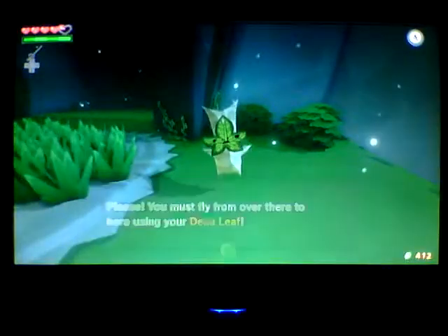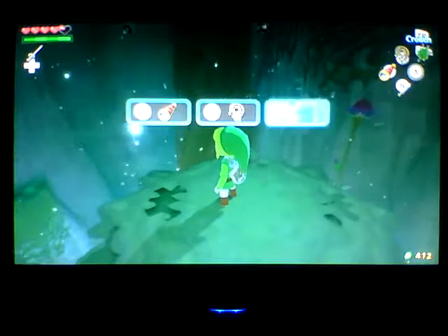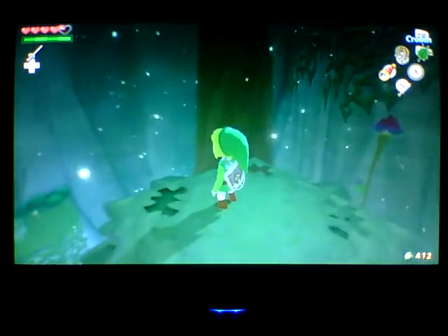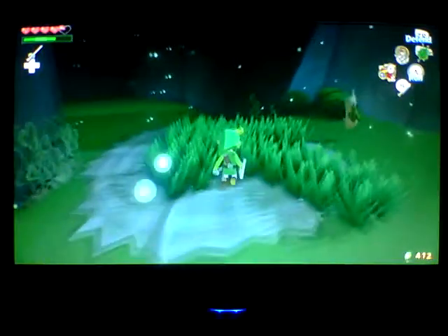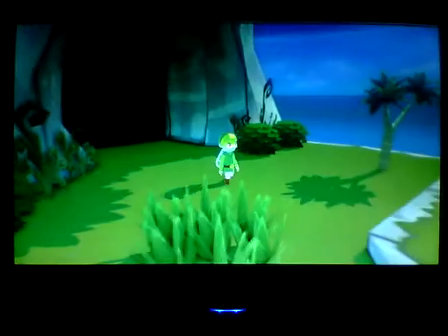Yeah, I got magic. We need to get there. I've always put the picto box on X. That's called leaf pumping — it's a cool technique. It uses a lot of magic, but nobody cares about that because you can get a lot of magic here. So basically just go here, and that's the Forbidden Woods. So basically just going to do some stuff in the Forbidden Woods this episode.